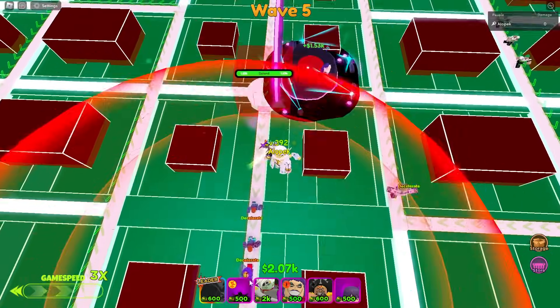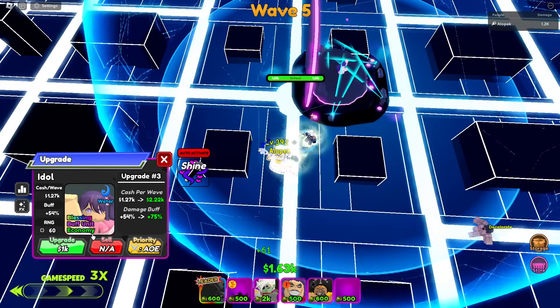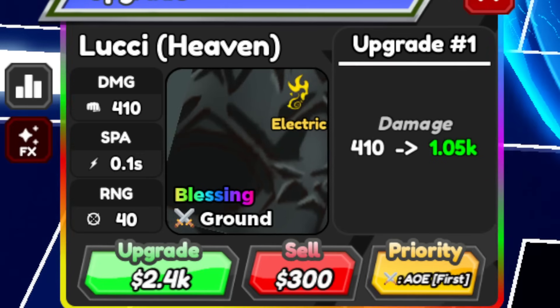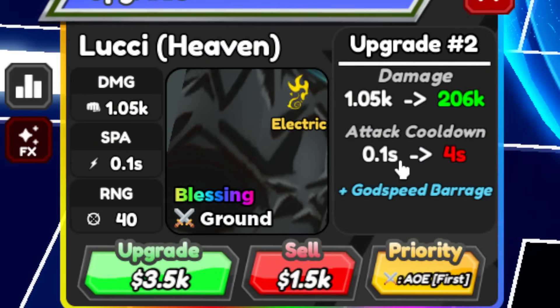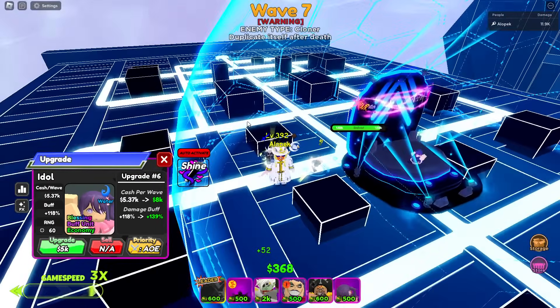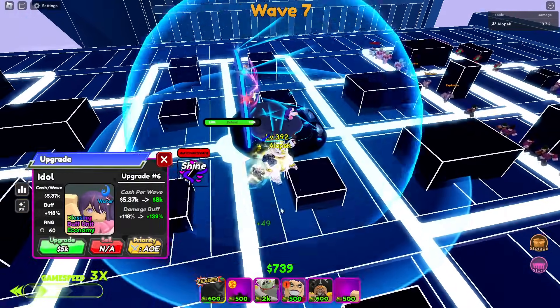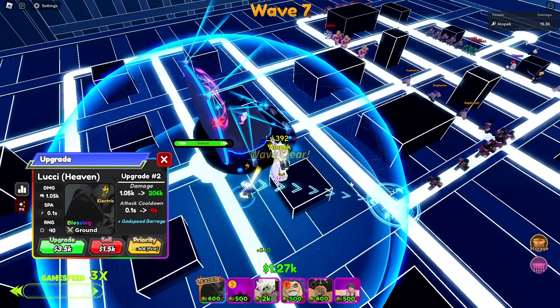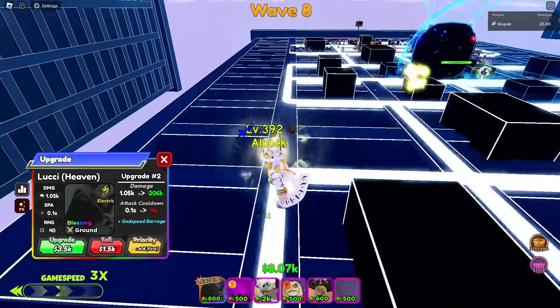Let's try out our new unit — Poochie. 0.1 SPA, that is what we're talking about. He does have an upgrade that almost doubles his damage, which is very nice. But one of the rules of this challenge is it has to stay on the fastest SPA upgrade, so unfortunately we can't get any more damage from this. Disappointing, but he does have a pretty cool effect at least.